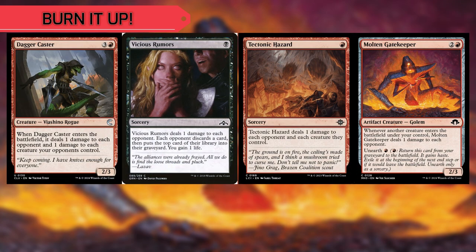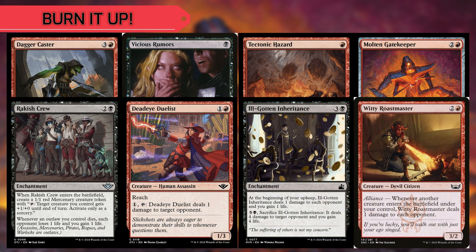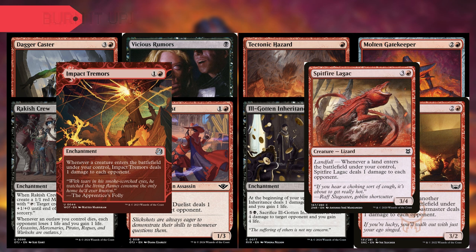Now while our commander can help deal damage to our opponents, let's burn the entire board at once with Dagger Caster, Vicious Rumors, Tectonic Hazard, Molten Gatekeeper, Rackish Crew, Deadeye Duelist, Ill-gotten Inheritance, Witty Roastmaster, Impact Tremors, and the Spitfire Lagak.